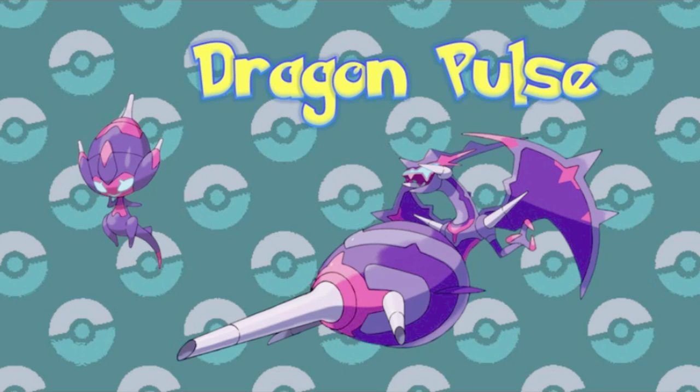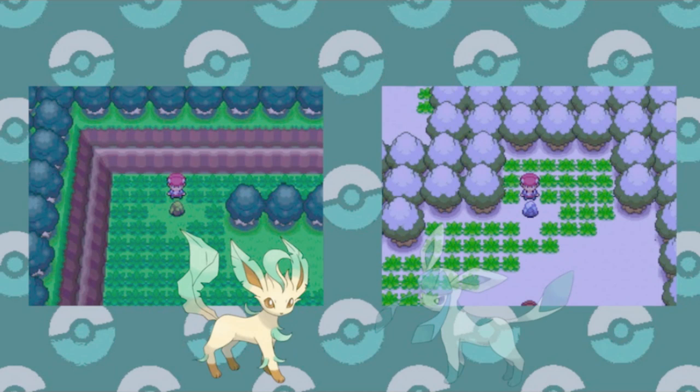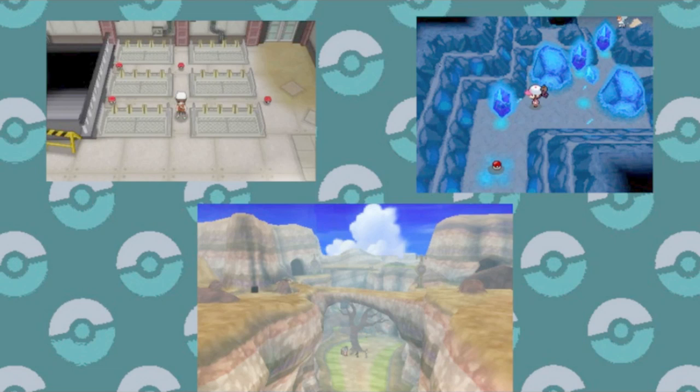There are also the location-based evolutions that Sinnoh created. Eevee got two new potential forms in the fourth generation, and the only ways to obtain them are to level Eevee up by the Moss Rock or the Icy Rock to get Leafeon and Glaceon respectively, which somehow have counterparts in every other region. There's also Mount Coronet, where Magneton and Nosepass both evolve — though it's really just any place of sufficient electromagnetic power, since you can find suitable locations in subsequent generations. And they actually gained a companion in the most recent games with Charjabug, also needing these magnetic properties to evolve.